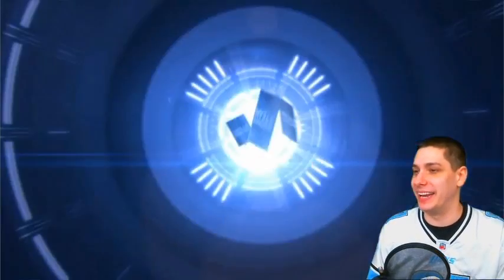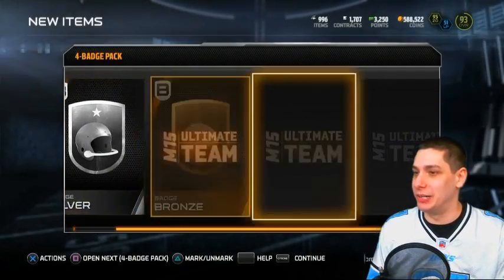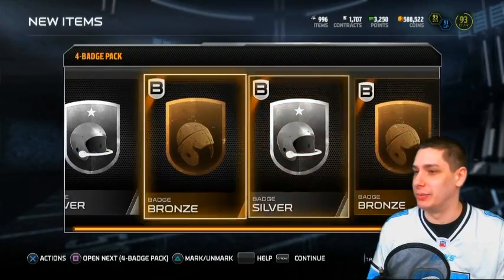Four badge pack — let's see what we get in this, see if we can pull an elite and change our luck here. We get a silver, bronze, silver, bronze.